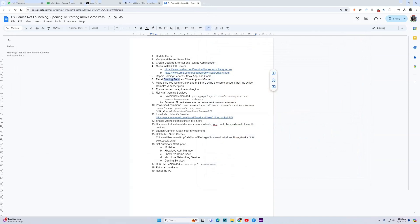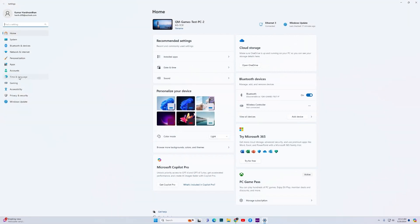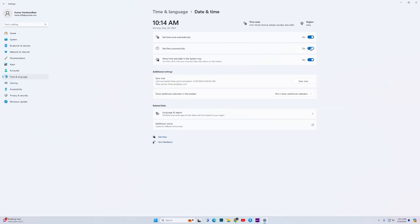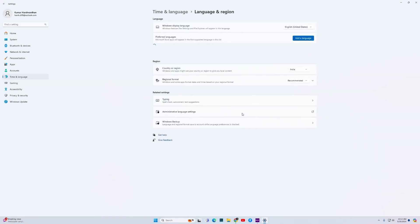Once that is taken care of, the next solution is to ensure that the date, time, and region are correct. Press Windows key plus I, go into Time and Language, then Date and Time. Make sure Set Time Zone Automatically and Set Time Automatically are both toggled on, then press Sync Now. Scroll down to Language and Region and ensure the correct region is selected, then reboot the PC. Sometimes changing the language also helps — try that and see if it resolves the issue.